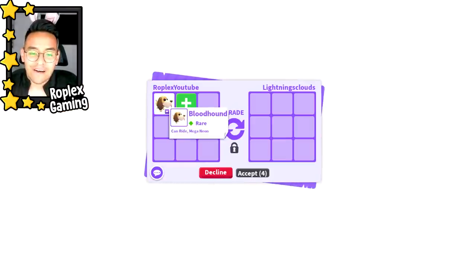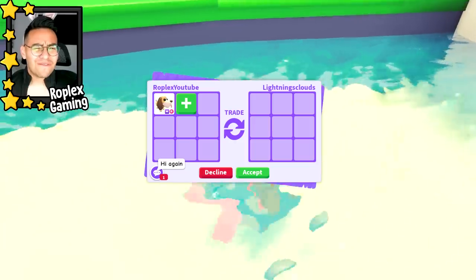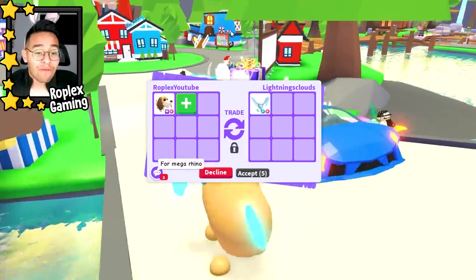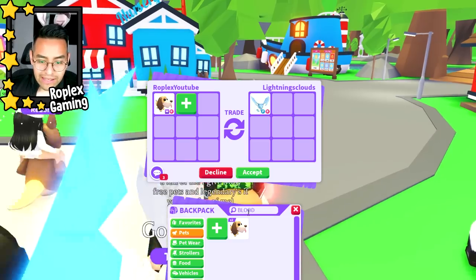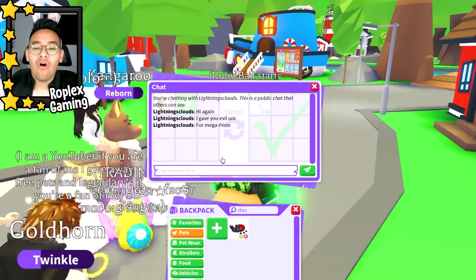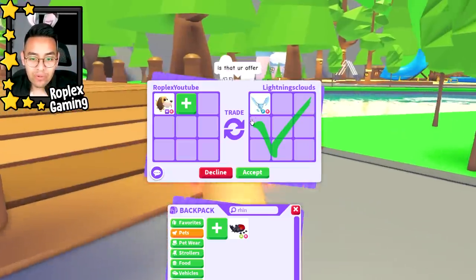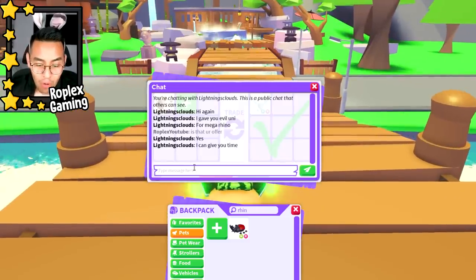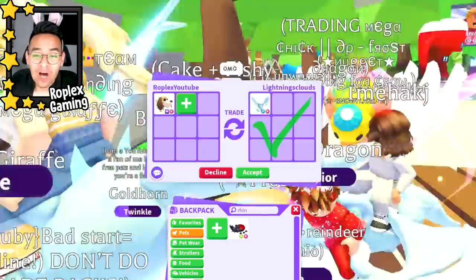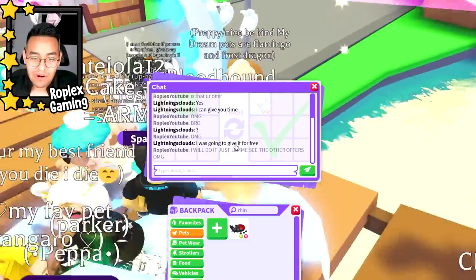Lightning clouds is the first person we are going to trade with. There is the mega neon bloodhound. Remember, this is a limited pet - I think it's only going to be in the game for like a week as part of the UGC update. He's offering a frost dragon for the mega bloodhound. Oh my gosh, I'm pretty sure I'm going to do it, but we have to see the other offers because there are some crazy rich people in this server - we might get a better offer.